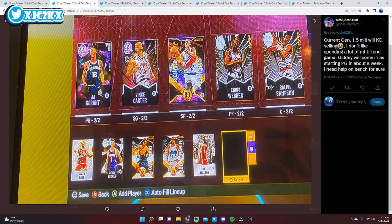I think Dumas is fine at the 3, but I would look to upgrade the backup 3. Jonathan Isaac is only like 30–40K — very, very reasonably priced — and he has an absolutely incredible card even as a base card. I think he's better than Dumas even as a base card. So you pick him up, slide him in at the starting 3, bring Dumas off the bench, and that solves another spot.